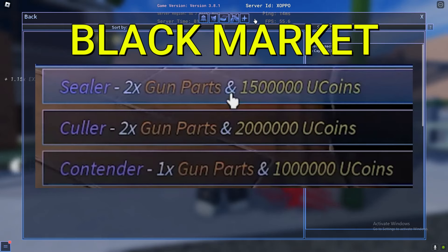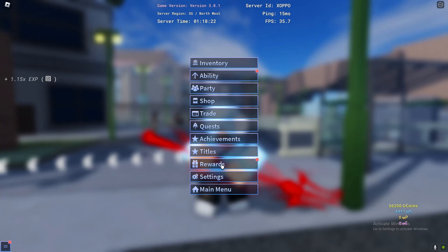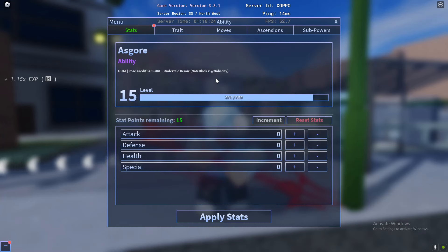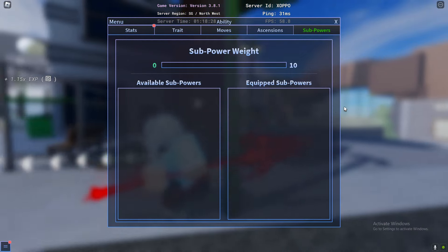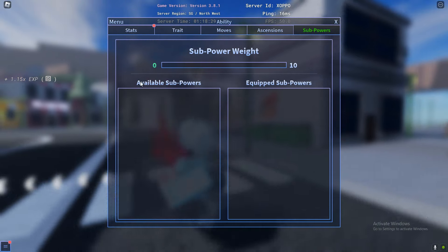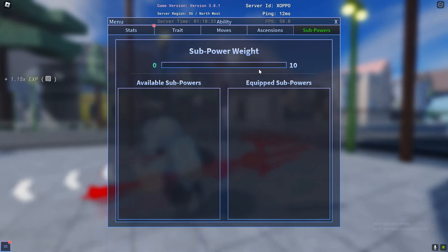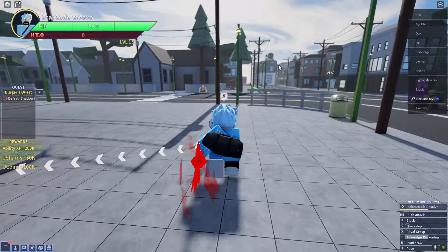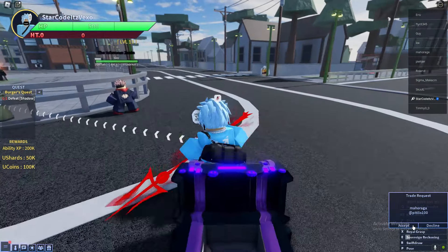Once you go to the black market dealer and get one of those, to actually equip it go to your subpowers. It should show up in the subpower menu — go to subpowers, then abilities, then subpowers. You should see your gun specs in the subpower section in A Universal Time. That's how to get and use your gun parts inside of A Universal Time.